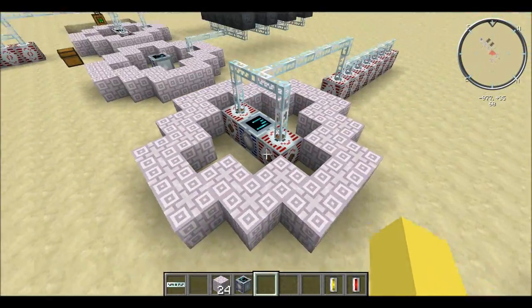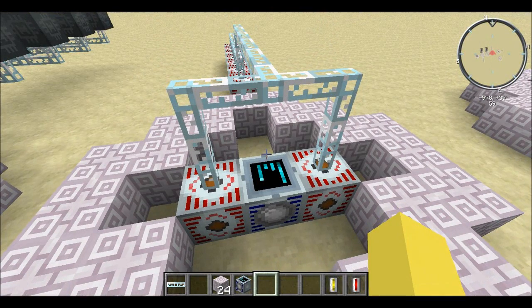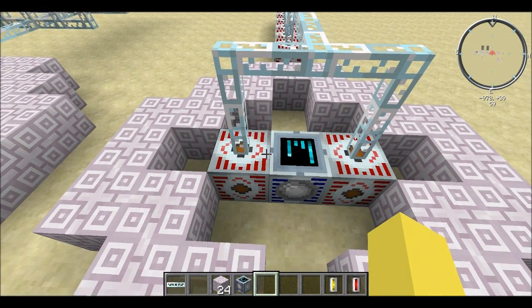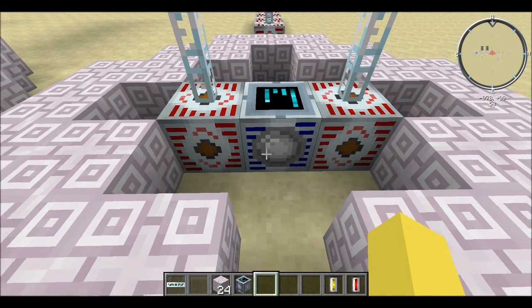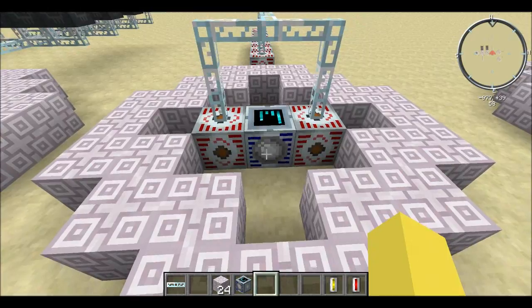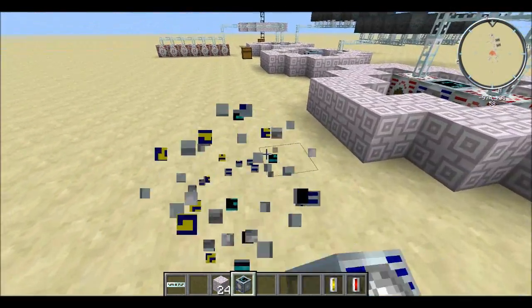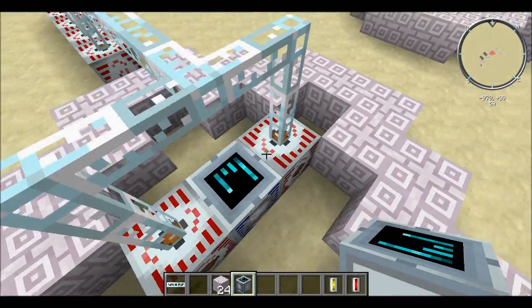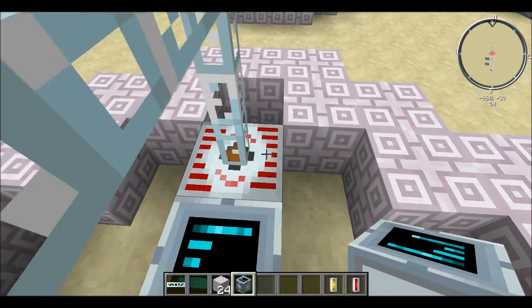Now I'm going to go over how you take the power out of this, because it generates 4,096 EU per tick. You're going to take two high voltage transformers and put them on the sides that do not have the little orb. It just has a white dot on each side — that's where you put the two high voltage transformers, making sure the three-circle side is facing those. If you just stand and place it, it'll work perfectly.